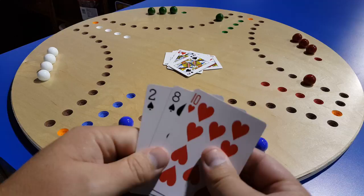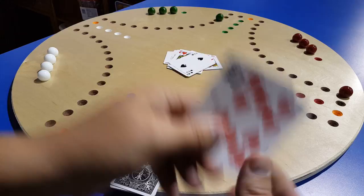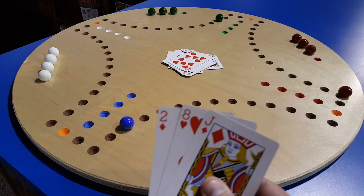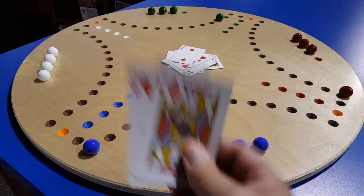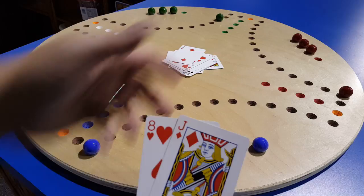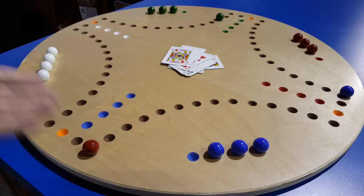Red also can't play an eight or ten because they can't go past the home entrance, but they play their two and then throw in. Blue is in an interesting position — they can use the two, which they do. But then they're stuck with an eight and a jack: the eight puts them too far in, and the jack is worth 11 or swaps with someone. They have to play a card if they have one, so they use the jack to swap with red, sending red all the way around the board again.